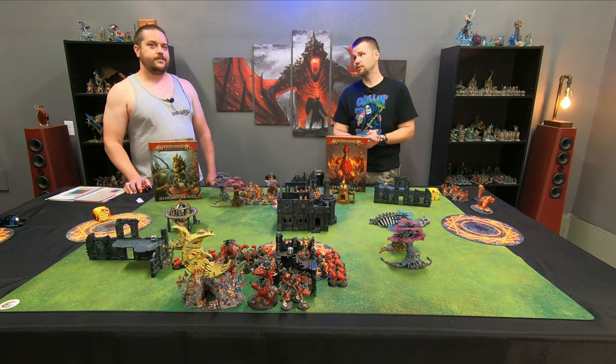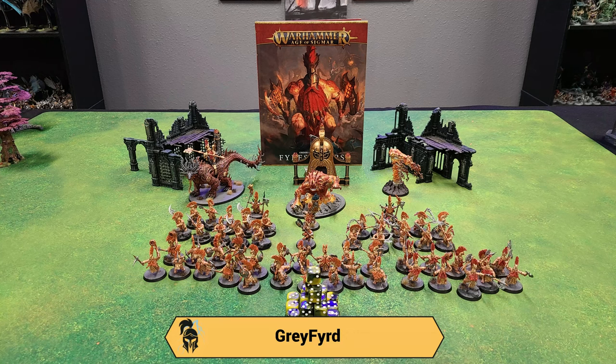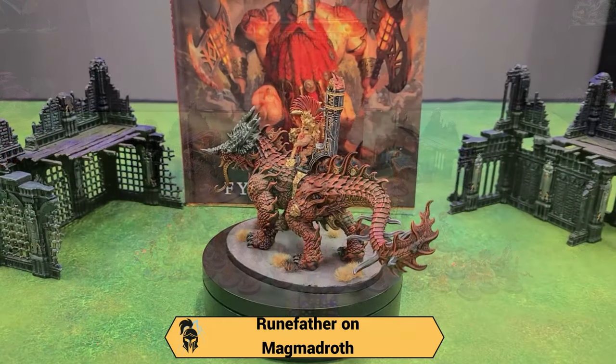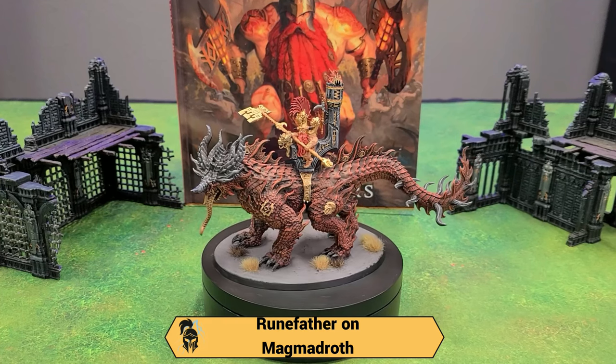Let's look at the army list. For the Fyreslayers today I'm playing Great Fjord Lodge. This is great in this edition because it gives all of my foot heroes an extra wound and gives them access to additional relics, so I can take lots of relics and really pump up that power. For my first hero I have the Runefather on Magmadroth — his command trait is Blood of the Berserker, which gives him a fight-twice ability.